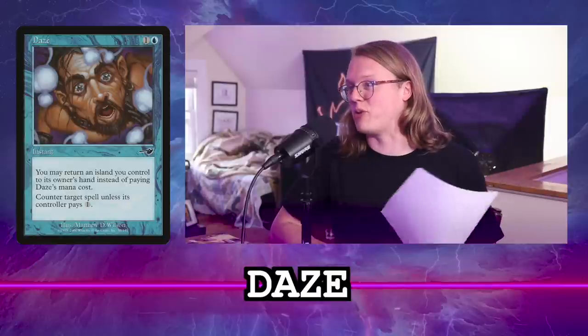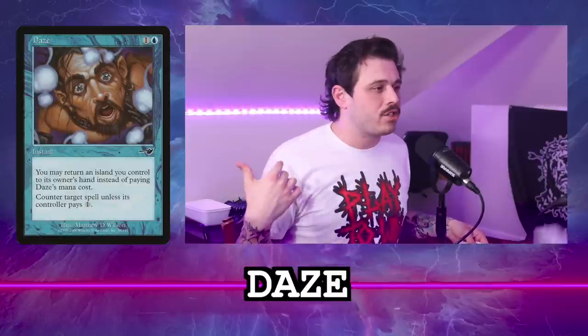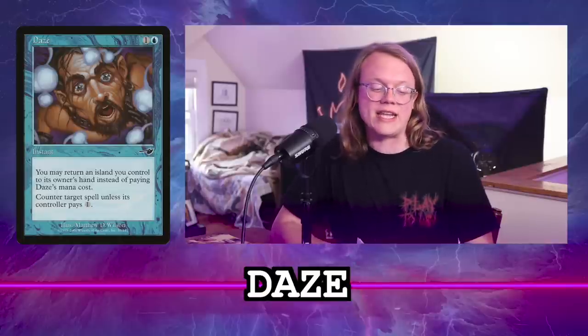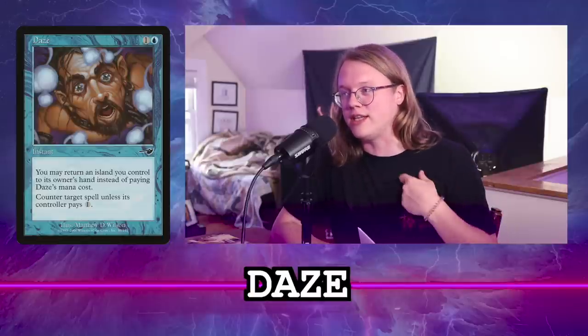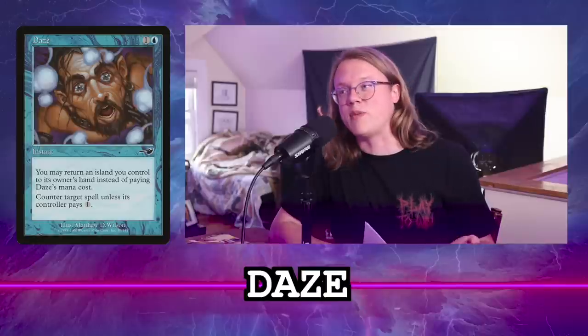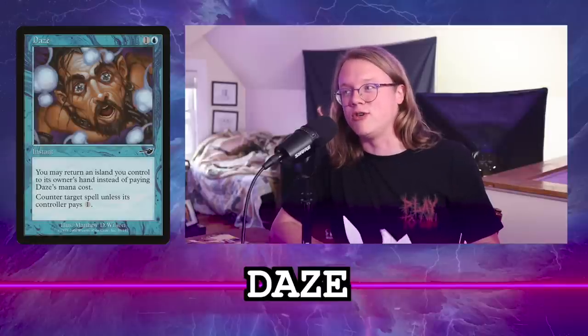Our next card is Daze. It's one generic and a blue instant — you may return an island to your hand instead of paying this card's cost, and you may counter a spell unless its owner pays one. I have a four; you have a one — very different.